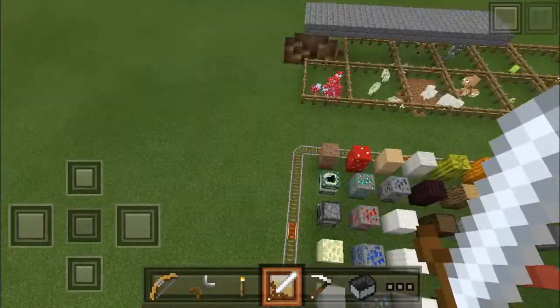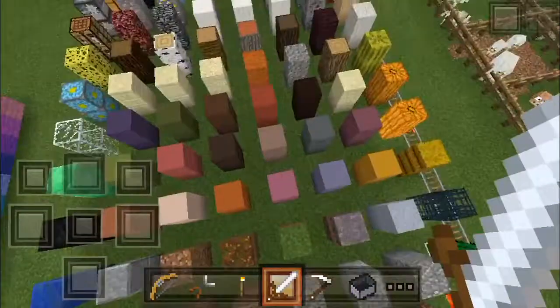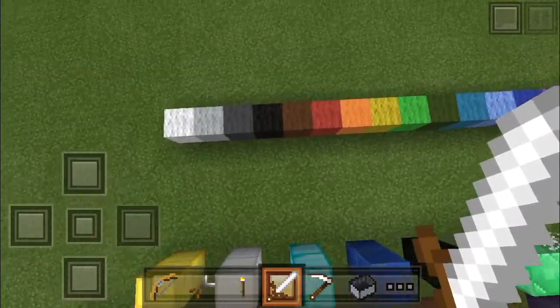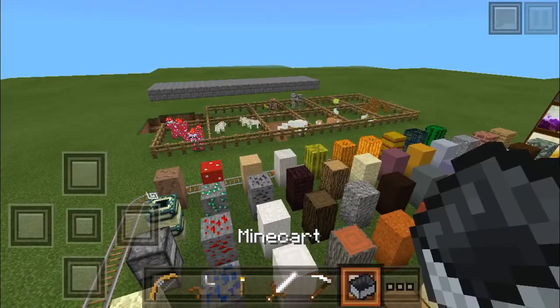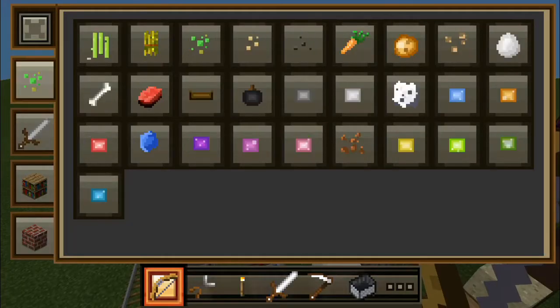So guys, none of the blocks really changed at all. I'm serious right now, I'll go ahead and show you this because none of the blocks did change. Not even the wool. Basically the most notable thing that changed from the front texture pack was the GUI right here, and things like the D-pad. The inventory did change too, and what the heck, that looks like a bomb.